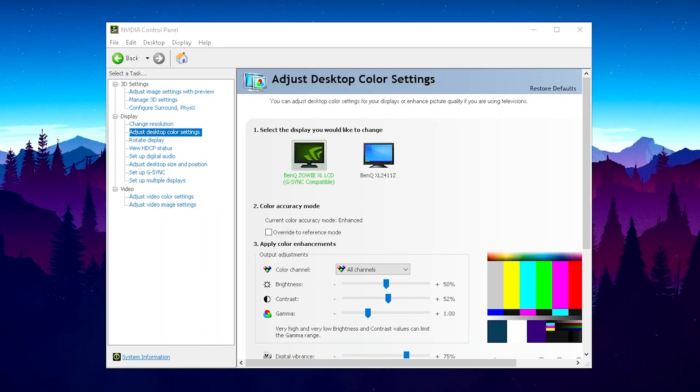Since this video is all about the best NVIDIA control panel settings, we also have to cover the color settings. Once we're on 'Adjust Desktop Color Settings', you just have to select your main monitor. If you have two monitors, just make sure to select the right one.